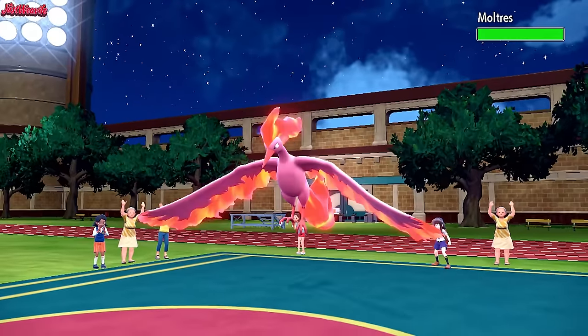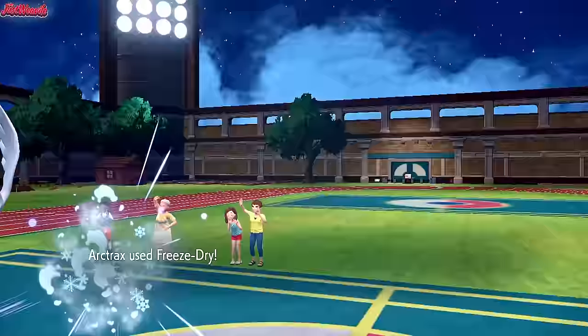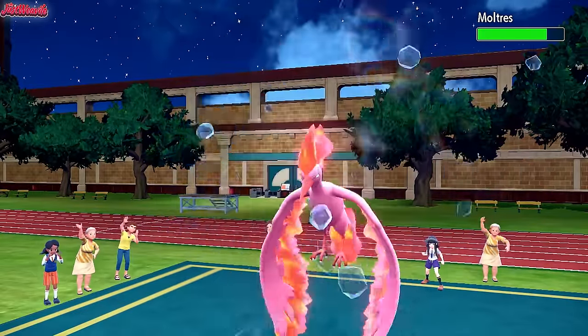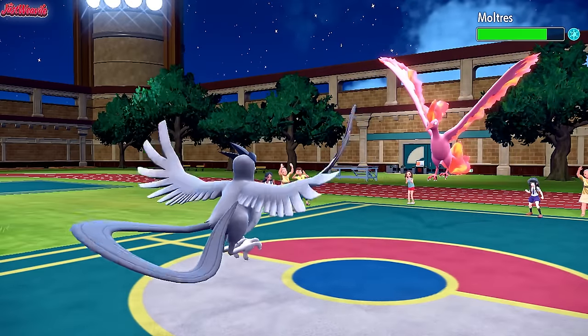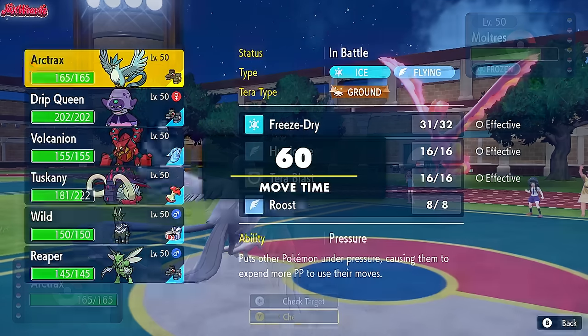They go into Moltres — nice and shiny as well. We go for Freeze Dry — should do a little bit of damage. And we get the Freeze on the Moltres, which is crazy good for us. Now they'll count that out by going for a Flamethrower, I believe. So I'm going to hard switch into Volcanion.